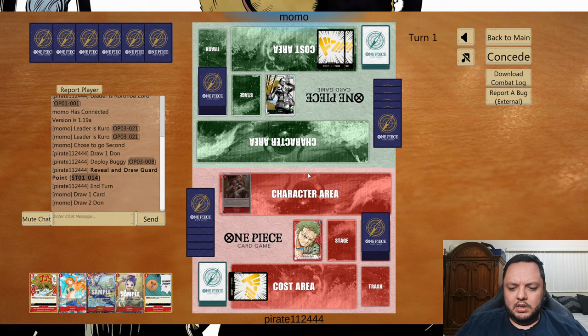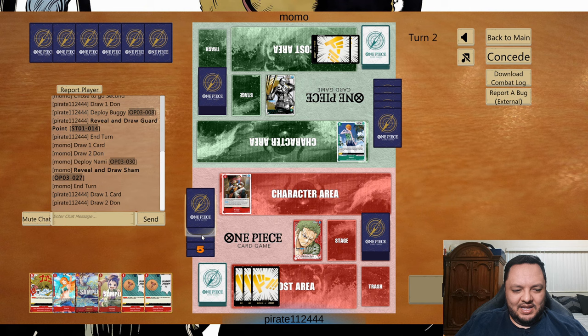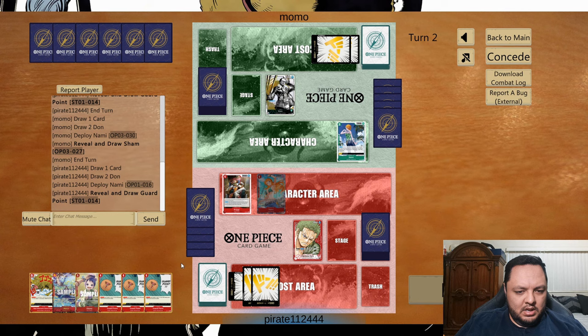I might just attack with Brook next turn depending on what he plays — this one cannot kill Boogie, but Nami can, though it requires some energy for him. It's not the worst to just attack with Boogie. Now we have Marco coming out, so I'm just going to attack for seven, play Marco, and attack later — I don't want him attacking Nami into Boogie.